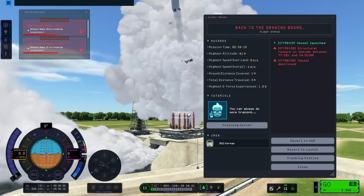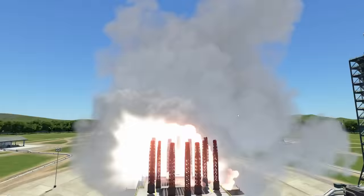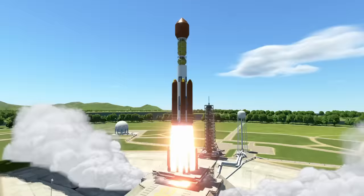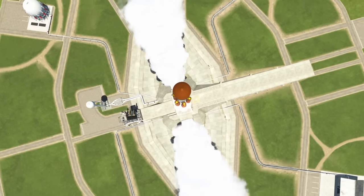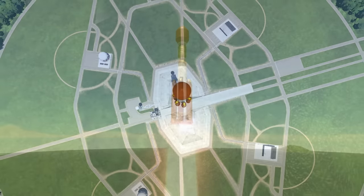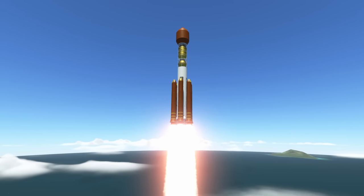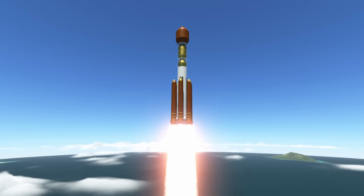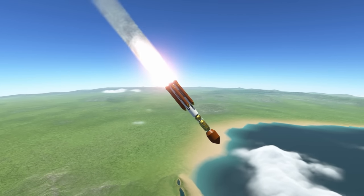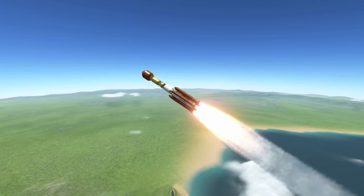Well, not this time. So again — yes, we're going to try it again. My target this time is Tylo, so we need a lot beefier vehicle, because Tylo is really hard to land on and also hard to get back off from. But we're not going to do the getting back off part. And definitely not with this iteration of the launch.